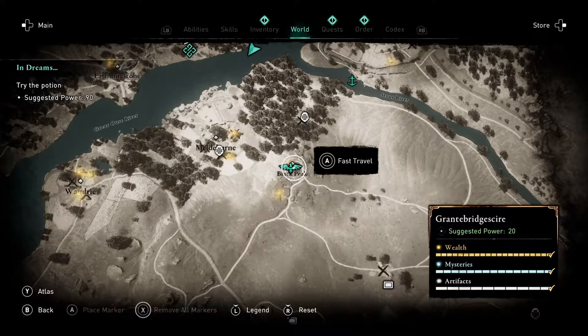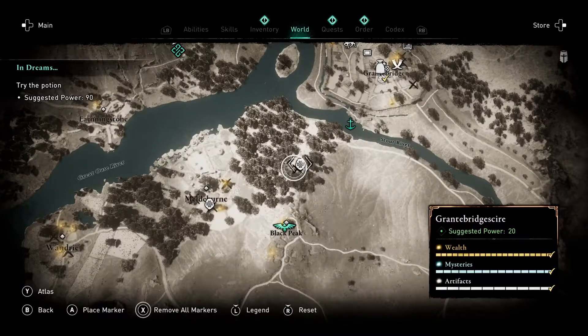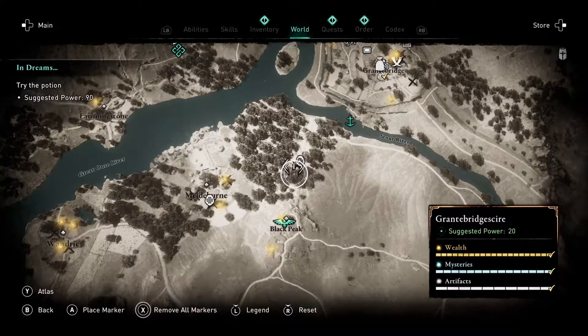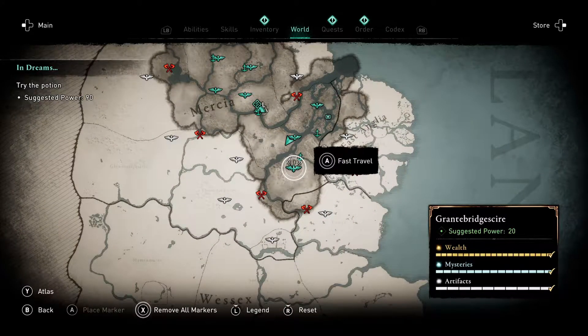To get this achievement you have to catch a Firefly and release it in Ravensthorpe. There is a location in Granterbridge where you can catch a Firefly. Go to the fast travel point at Black Peak and head north.